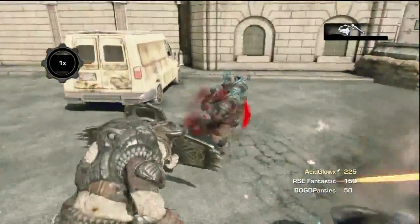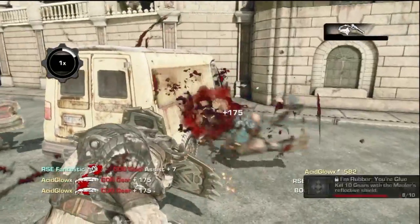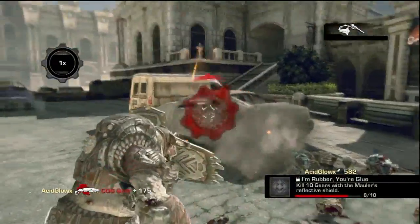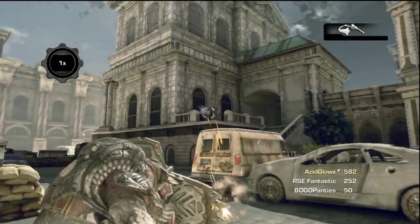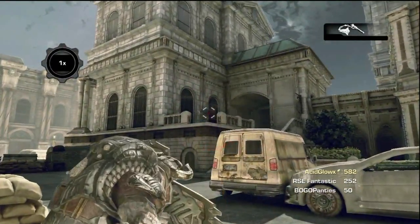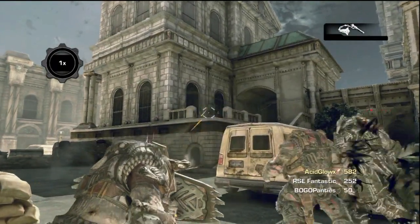Tell them you want to be third or fourth player. Because player 1, which is the host, is always going to be Ram. Player 2 is always going to be the Theron elite. So players 3 and 4 go towards the 2 elite maulers. Now that you know how it works, it shouldn't be too hard to set it up with your friends.